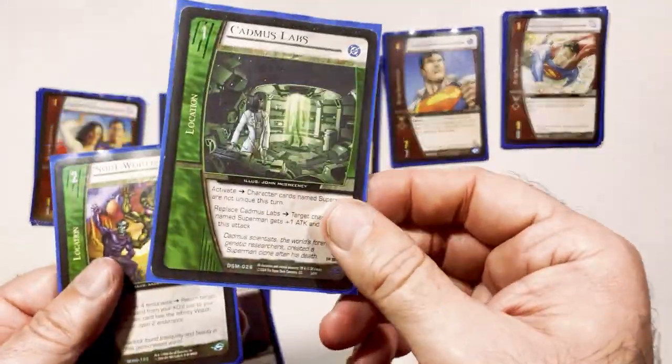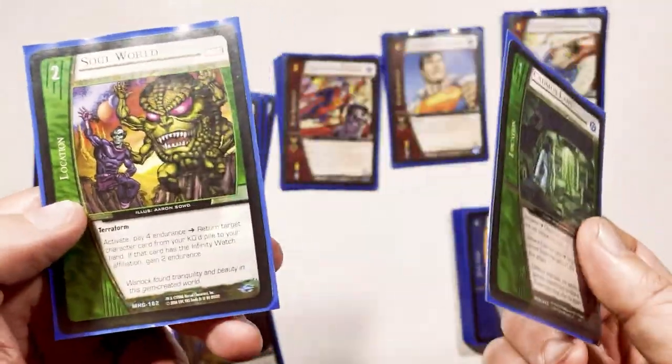For locations, we just have one Camdas Lab because you should be able to get it early on, and Soul World.